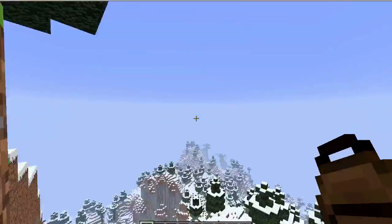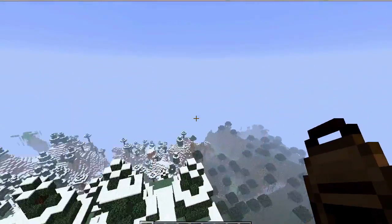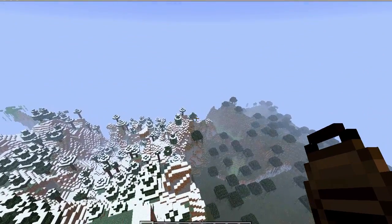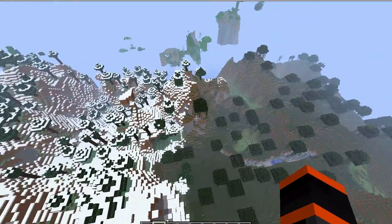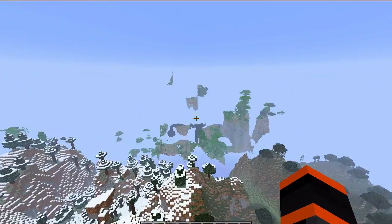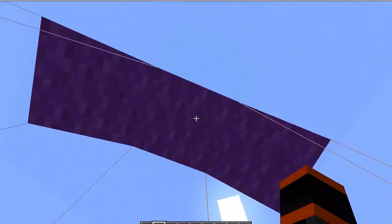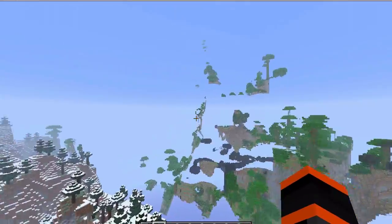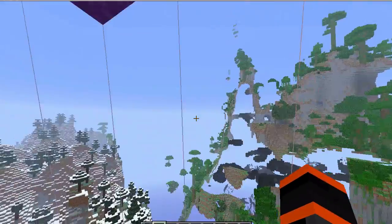So you hop off, and then you're pretty much in a parachute once you right-click. You can double-click, or you can control-click, or whatever you do to place blocks. And once that's done, you're going to have a parachute. It has like — I don't know how many different colors, but it's got different colors. It's pretty cool — it's got strings.